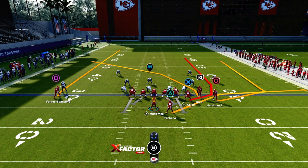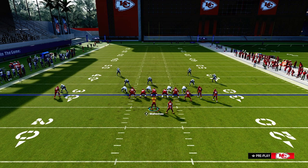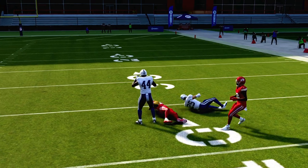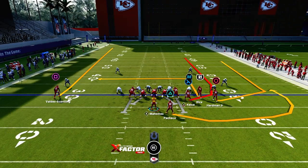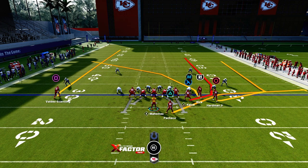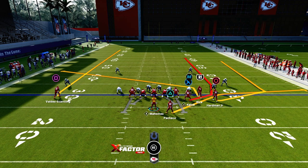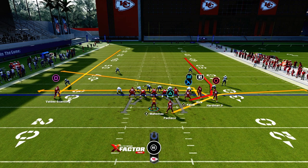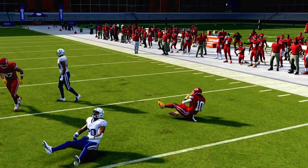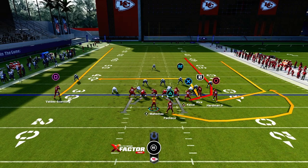The second adjustment, if you want to make this route a little bit more quicker to run, I would recommend putting R1 in a slant and circle in a drag. That's the next adjustment you can do because it creates a flood concept as well. Now you've got one-on-one with the outside. You can actually hit the running back a little bit more quickly and it opens up X a little more. Put R1 on a slant, circle in a drag, running back in a flat.